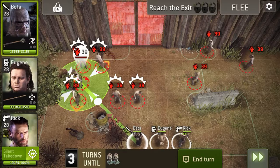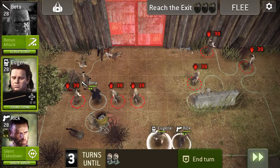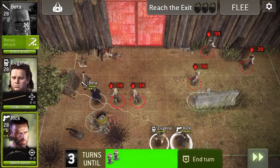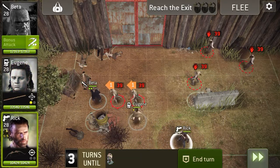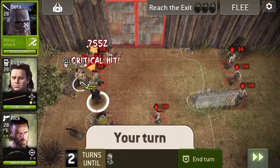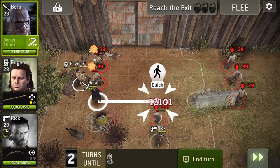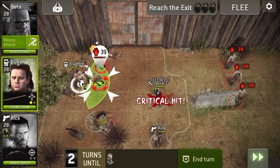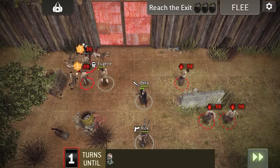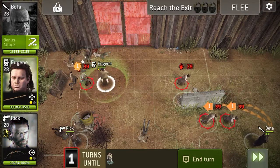I'm just gonna go and hit all these and see what happens. That's not too bad at all. I'm gonna kill this one, start getting that threat down and then shoot that one to start taking some damage off it. So they're both stunned, so I'm gonna go and shoot this one with Rick and then kill it with Beta. So I can herd them. Kill one of those.